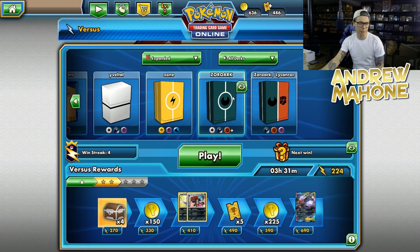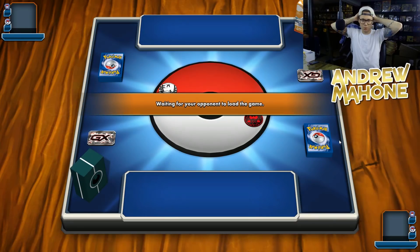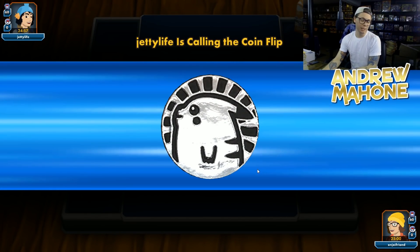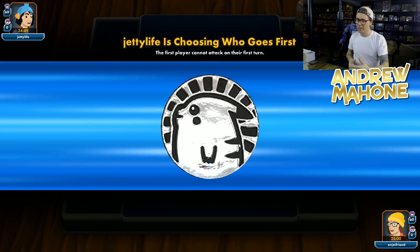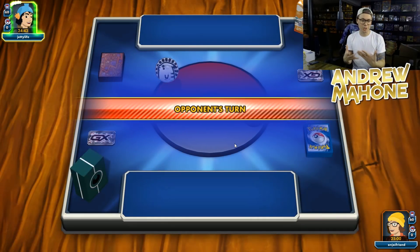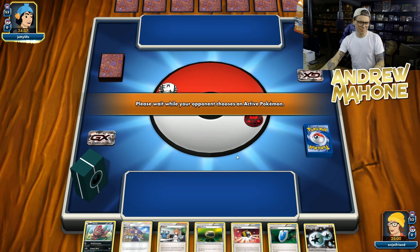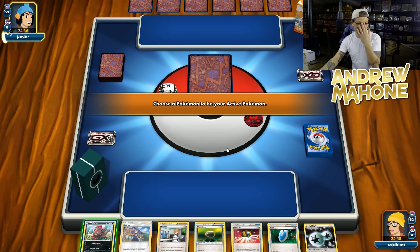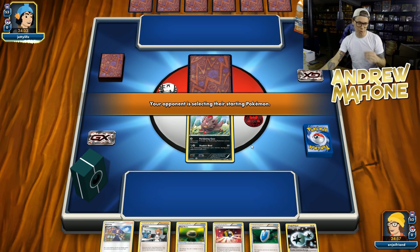Got to get around to building some other expanded format decks right now, but trying to get some time in with Zork since I consider it to be kind of one of the more complicated decks to play in expanded format. Expanded definitely takes some getting used to. It's tough to just hop right in — there are so many different things you need to look out for in expanded format that you don't need to worry about in standard, like your hand getting discarded or item lock coming out of nowhere with Seismitoad. There are many more different routes and situations you need to prepare your board and hand for when playing in expanded format.